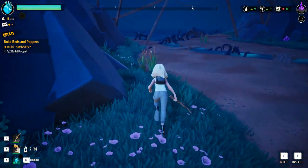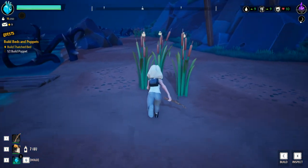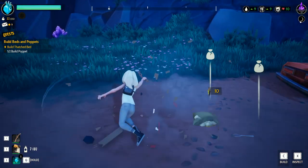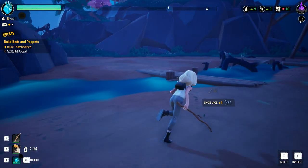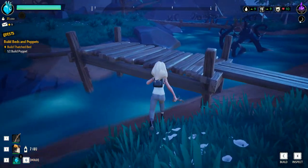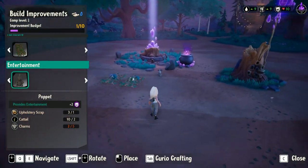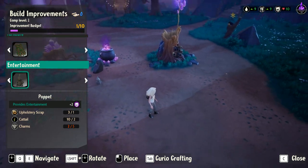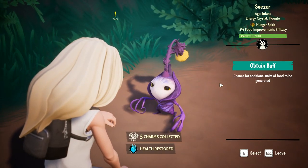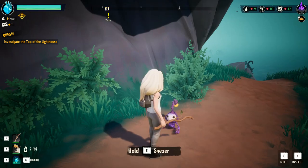Does it want to be a wave-based PvE horde mode game? It has some of that, but the enemies are so easy to defeat, even solo, in waves so incredibly small, that they end up not even being remotely close to a danger — just an unnecessary nuisance. There was one point where I was almost completely on the other side of the map, an enemy wave attacked my base, I ran back wasting five minutes, and when I got there they had broken like two fences and one other object. Drake Hollow very much tries to be a jack of all trades and ultimately proves itself to be a master of none.